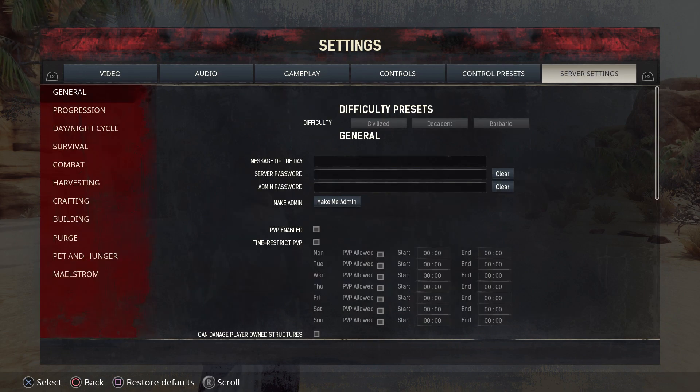Then we have Server Settings — this is where all the fun happens. Right now, I'm on General and nothing is showing up; everything is all gray because I have not clicked on it yet. I just clicked on it and it will give me admin rights. Now you can see everything is lit up — I have made myself administrator of this game. I now have the ability to change the difficulty of my game. Game Civilized is easy, Decadent is normal, and Barbaric is hard — and trust me, it is hard.